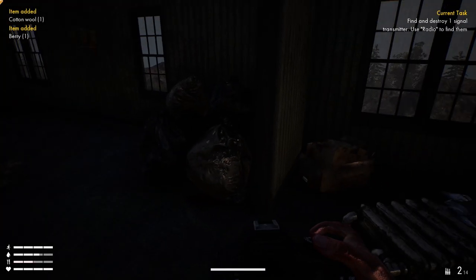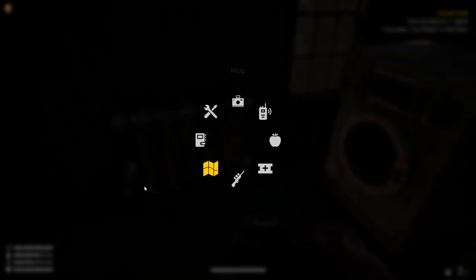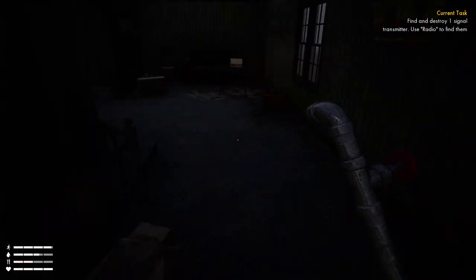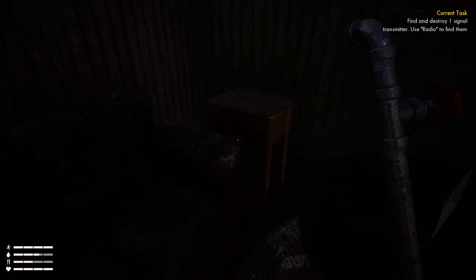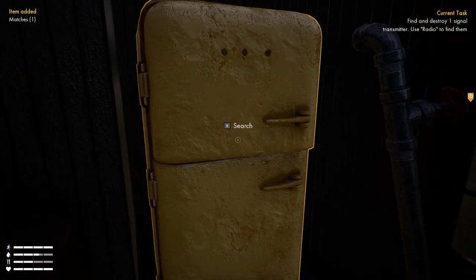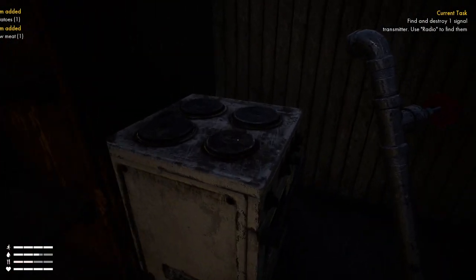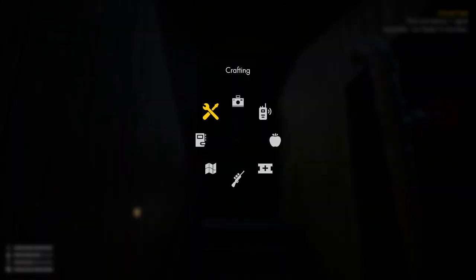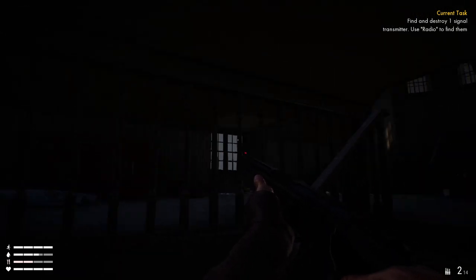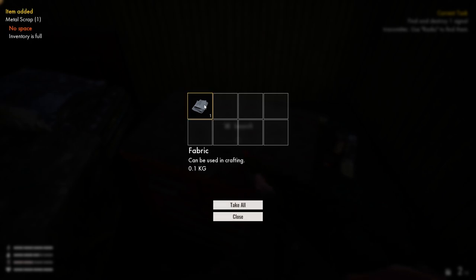Inside the lighthouse I find berries. I wonder if food goes bad — I don't think it does. The loot has been pretty lackluster but then I find some meat and some potatoes we can cook. That's a good find. I love the way loot glows to show you what's lootable — very helpful. Then I hit a 'no space' inventory issue, so I eat some food right away to make room. This time it was space not weight that was the problem.